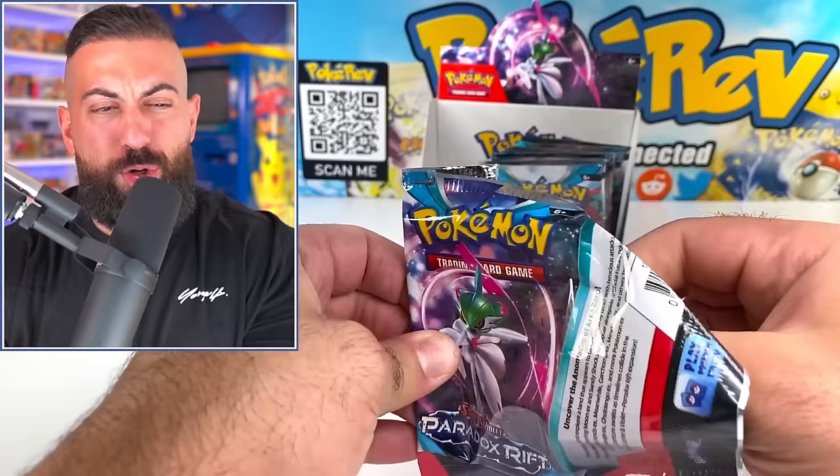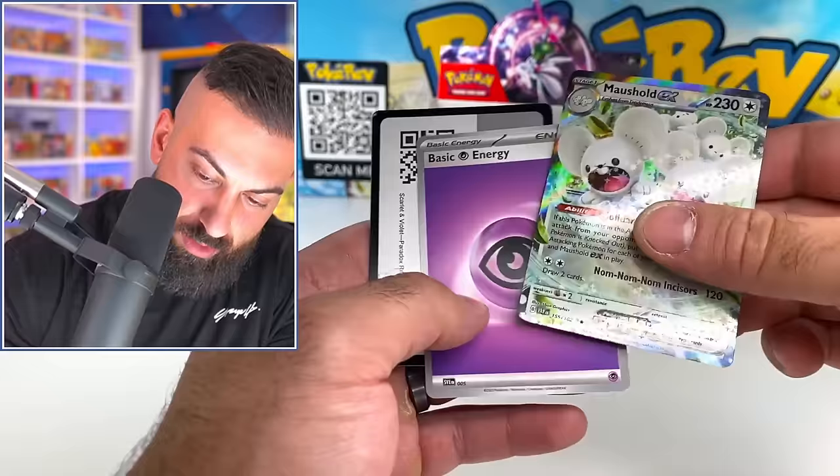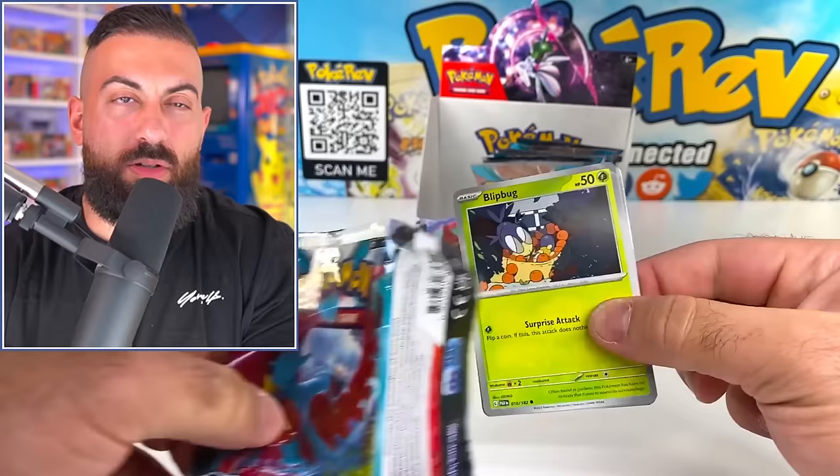Maybe they tweaked it a little bit to make illustration rares tougher. Another EX. The Japanese sets are releasing now at basically the same time as the English sets on a lot of these newer sets, which was completely different before.